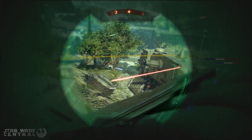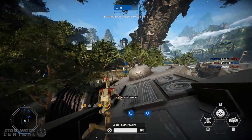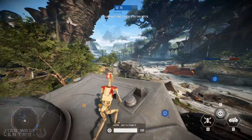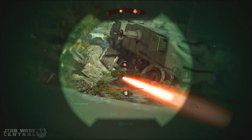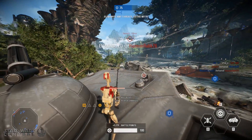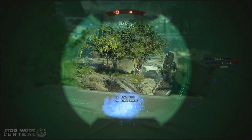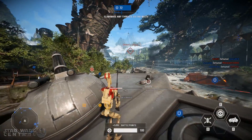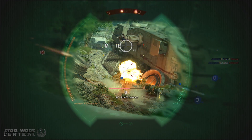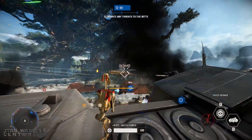Now as for what Ben said in regards to the rotation, I do have a few ideas. Generally speaking, Starkiller Base seems to be the weakest map in the new rotation — having it set outside was a big mistake in my opinion. Starkiller Base has a strong interior for Heroes vs Villains combat, and being forced outside just wasn't good for the map. So while it might be suggested a lot to be removed from the rotation, I'd like to say that if they switch it to the interior, there's a good chance it will be one of the best maps for Heroes Showdown in Battlefront 2.